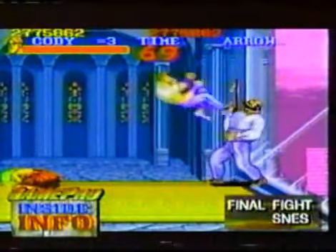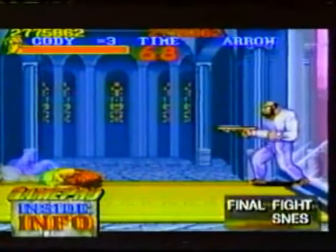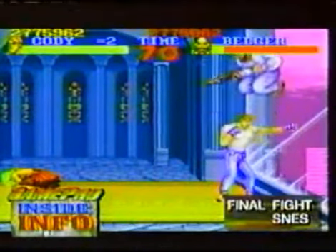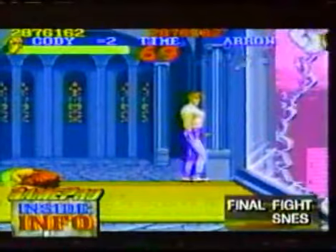To trash Belger, block his arrows with quick punches. Then rock him and roll him with your body throws. Slam Belger enough and he'll fly. Beautiful. There he goes.